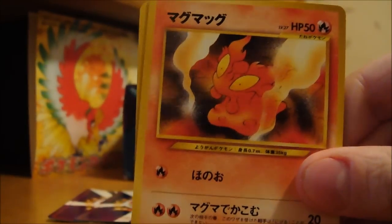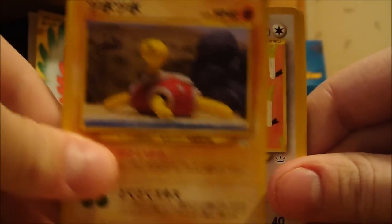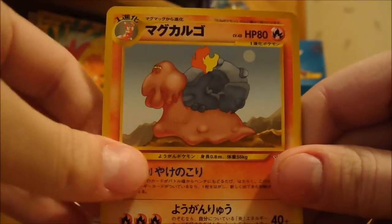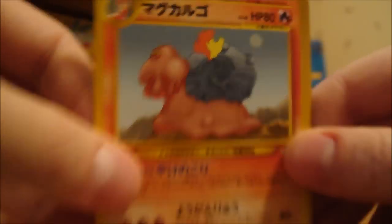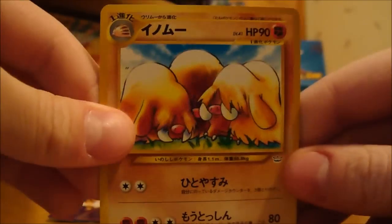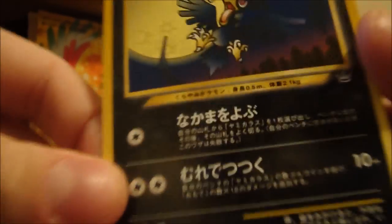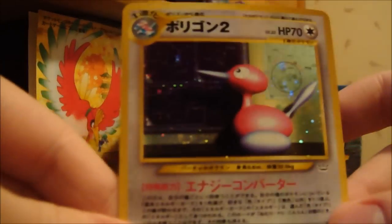Here we have a Slugma. Shuckle. Farfetch'd. Paras. Magcargo — that is a weird Magcargo, definitely looks chubby or something. Stardew. Unknown K. And a Piloswine. My rare... I guess there's no rares in this set, so Murkrow — it's a common. And my holo is a Porygon2.